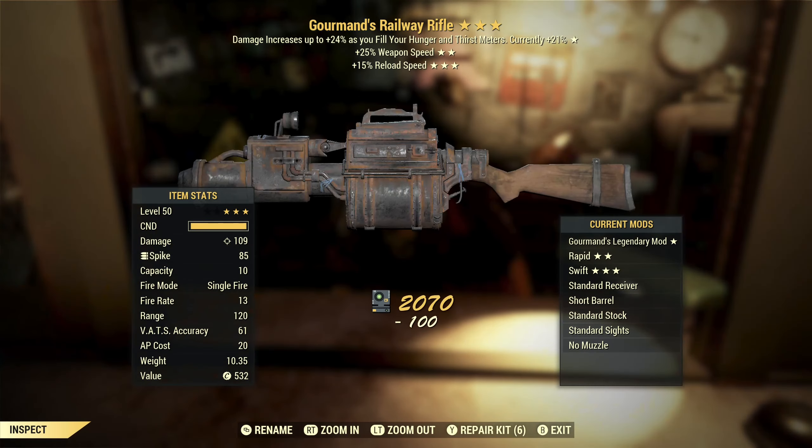Next up, we've got a gourmand's railway rifle with weapon speed and reload speed. Gourmand's is a mid-tier effect, so that's actually decent. Weapon speed on this is a little questionable — it fires so quickly that with weapon speed on a railway rifle you can't really fire just one shot; two shots is the minimum. Reload speed is good since this only holds 10 rounds — that's actually a good third star.